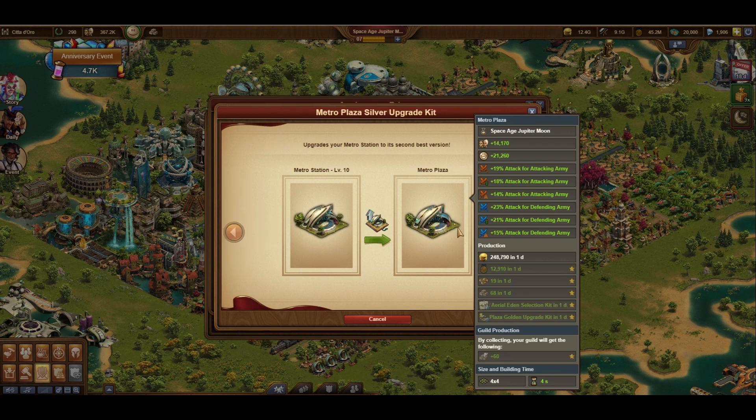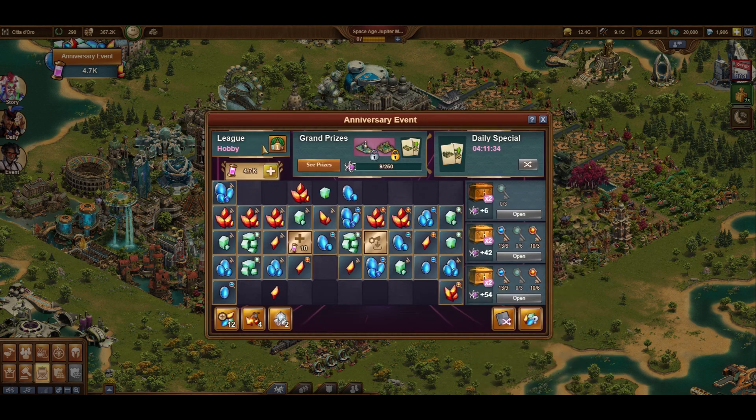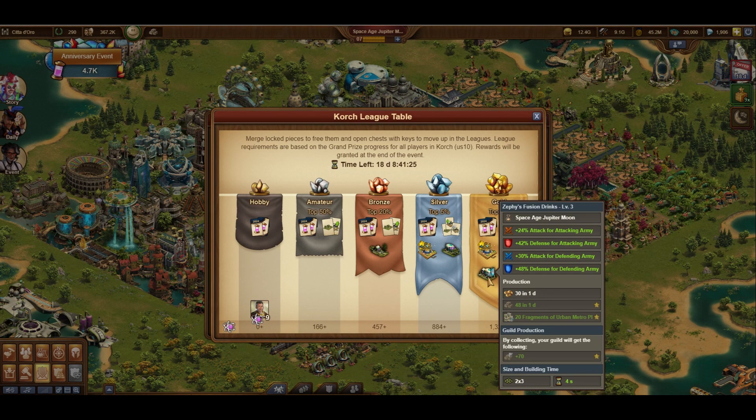There's the Silver Upgrade that increases all of these rewards, and then the Golden Upgrade that increases them even further still. The League Table is similar to past events, where you compete against everyone else in your world for top spots and prizes. The special building here is called Zephy's Fusion Drinks, and it gives huge rewards for a 2x3 building that doesn't need a road.